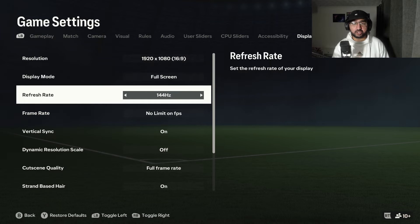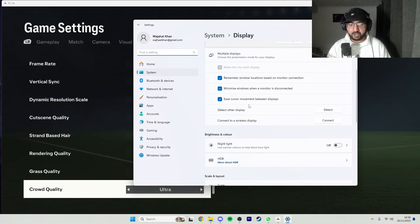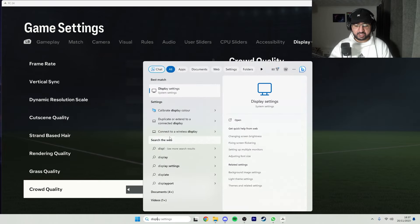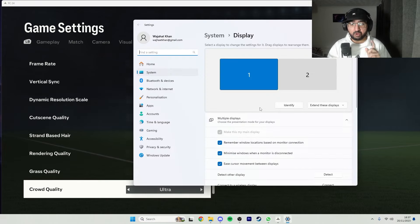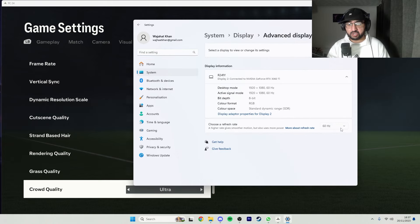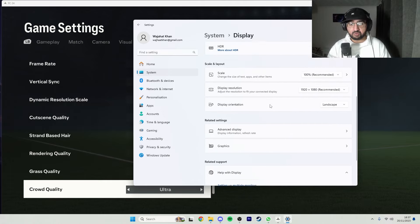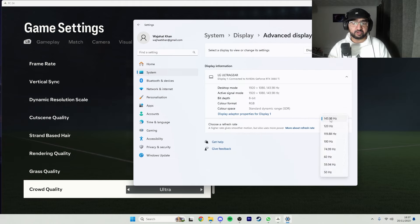For refresh rate, if you don't see 60, 90, 120, or 144 hertz, go to Windows display settings. You can see I have two monitors — my right monitor is 60 hertz, and my main left monitor is 144 hertz. If your main monitor is above 60 hertz, make sure you change the setting to match it.